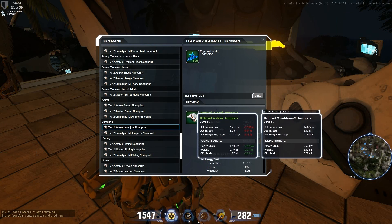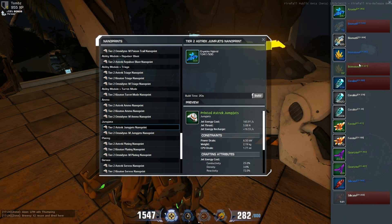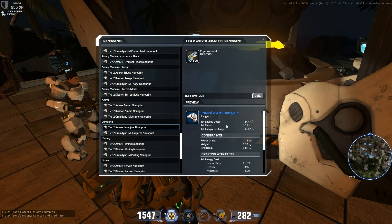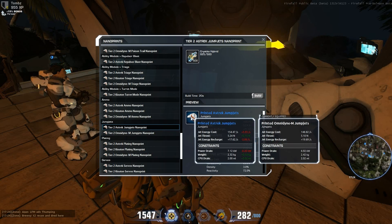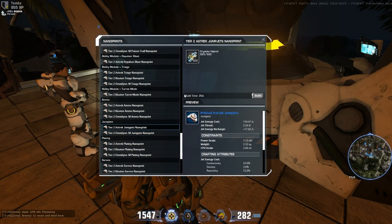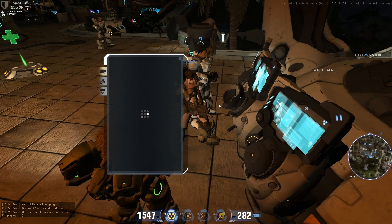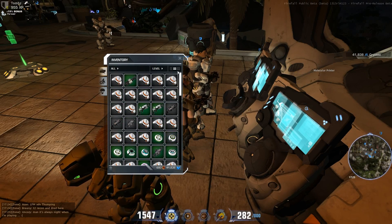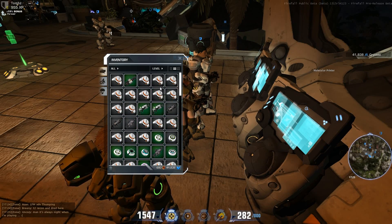Usually items get colored green and blue — probably even better later. I haven't crafted many of the blue ones yet, but they seem to have better stats. You just decide what is best for you. You print the item, unload it, and it goes into your inventory. Don't worry — you have a very big inventory. I don't think there's a limit to the items you can have, at least for now.